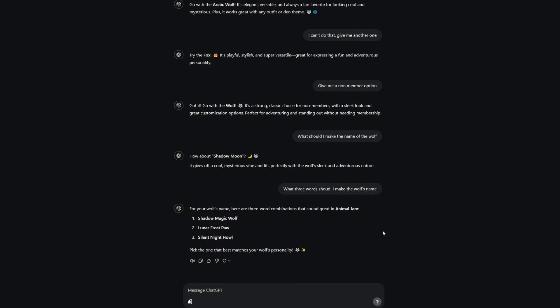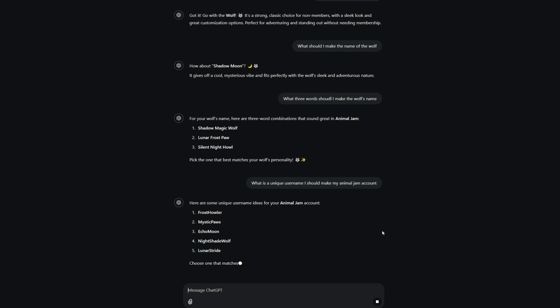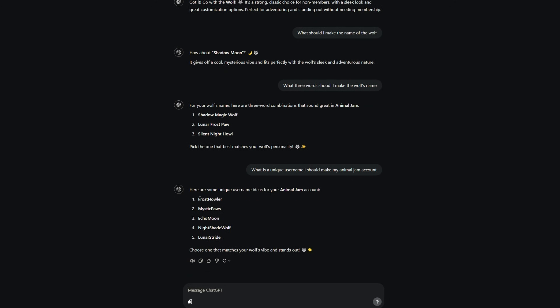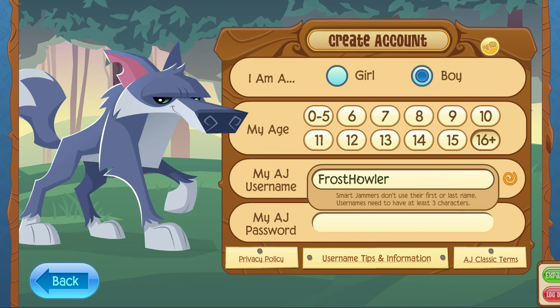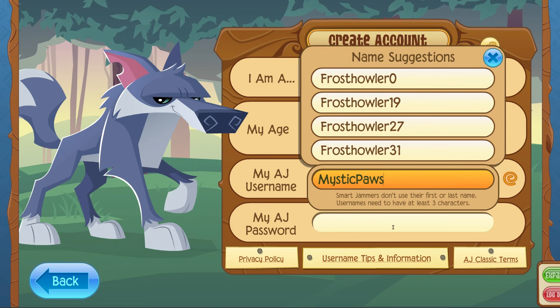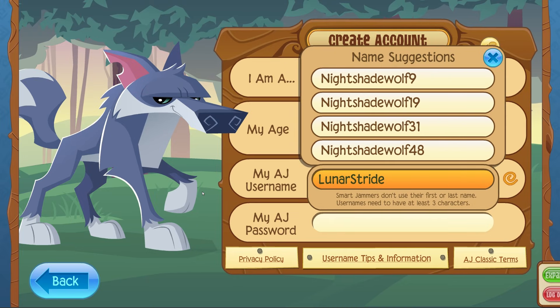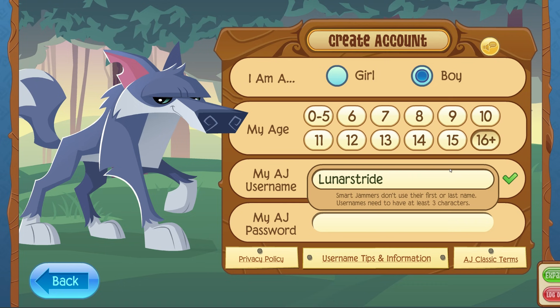For the username, I asked what unique username I should make my Animal Jam account. It gave us frost howler, mystic paws, echo moon, nightshade wolf, and lunar stride. I guessed most of these are probably taken - frost howler, taken; mystic paws, taken; echo moon, taken; nightshade wolf, taken. But lunar stride is actually available!